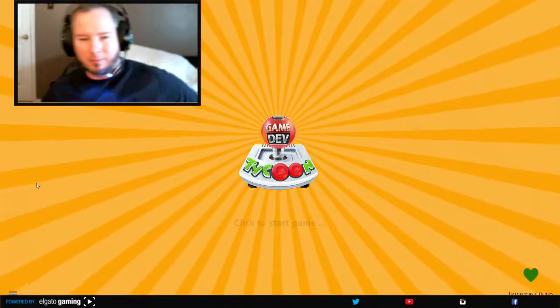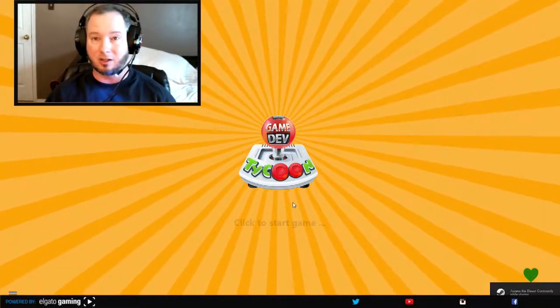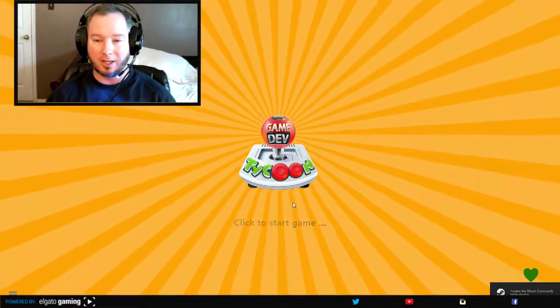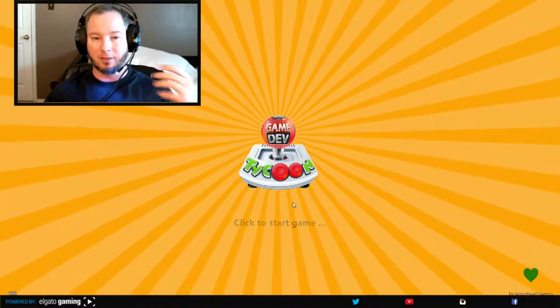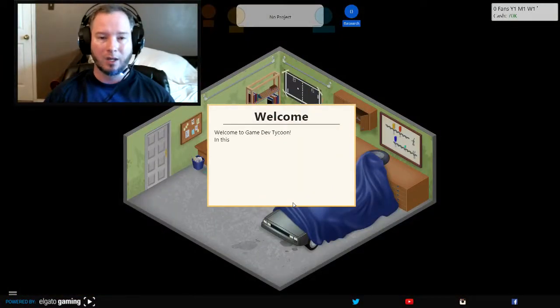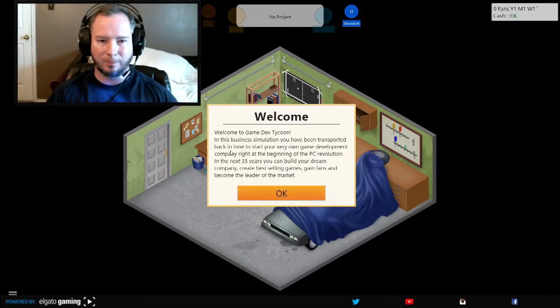The story of this game is that you're going back in time to the 80's at the start of the video game boom. You're a game designer basically starting in your garage and then you try to level up from there — from the people you hire to everything else. You started your own game development company at the beginning of the PC revolution. In the next 35 years, you're going to build your dream company, create best-selling games, gain fans, and become the leader of the market.